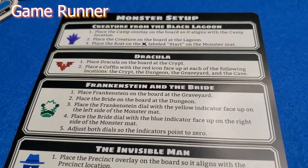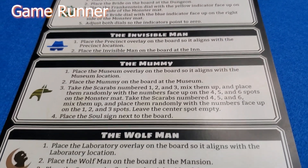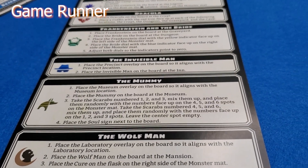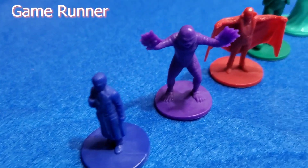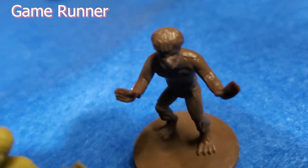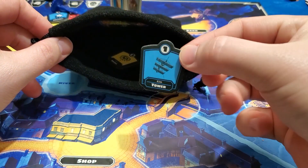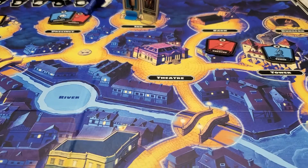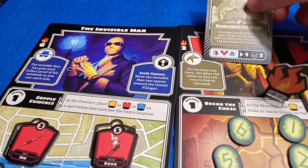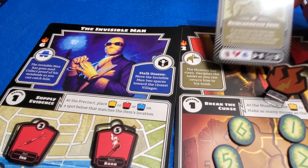The monsters suggested for the first game are the Creature from the Black Lagoon and Dracula. For a novice game, any two monsters, with one being a monster your team has never faced. A standard game uses any three monsters, and if you're up for a challenge, use any four monsters. During setup, draw and place twelve items on the board. Remember, when the share action is used, it applies to all heroes in the active player's location, and not just the active player. When resolving the monster strike portion of the monster card, don't forget to also resolve the strike for the frenzied monster. This may result in a monster striking twice during the phase.